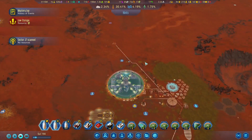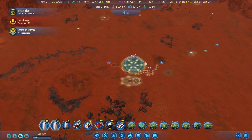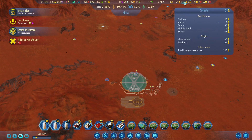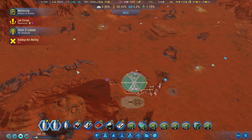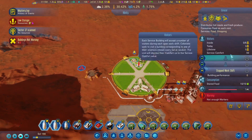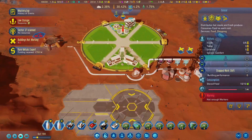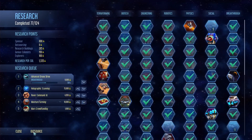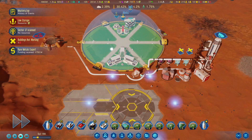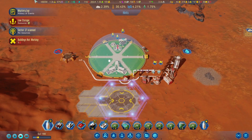Sector scanned. Dust devils are still causing us problems, but we're getting there. Our total population — we have a lot more Martian-born than we do Earth-born, which is awesome. Our export just got home, so that's good news. It looks like we have some passengers right there. I assume I ordered them to be put here, but we'll find out.